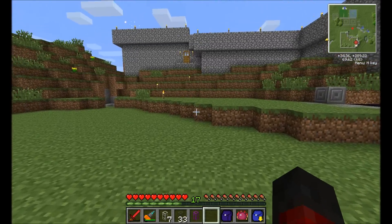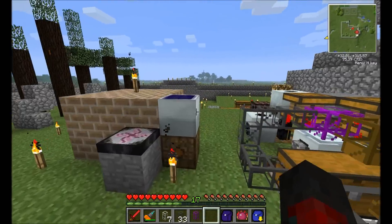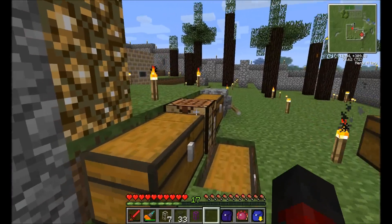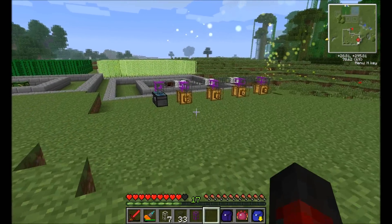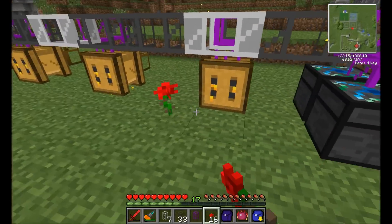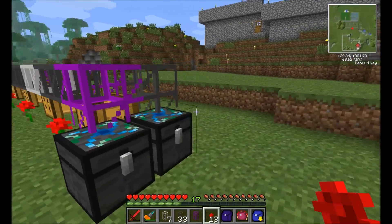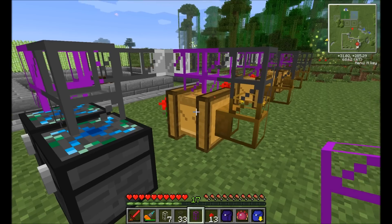For those bees to actually produce anything, they need at least one flower around them. I do have some extras, so I'm just going to go and grab some. Let's use some roses for the heck of it. We will actually end up producing flowers all around these, which is nice because you have an easy source of dye. Now they're happy and they're going.